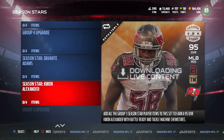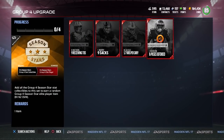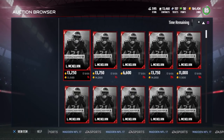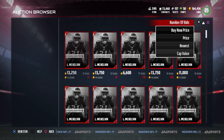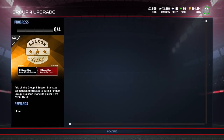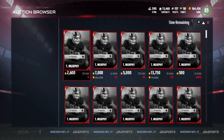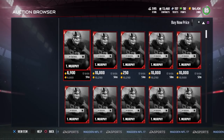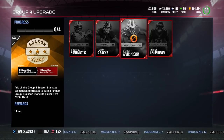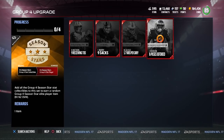Looking at the Group 4 update, each one of these players has a little collectible. You're going to get two of these for every time you complete the solo. The cheapest price on one of these collectibles is around $9,400 — and almost all of them go for at least around 9,000 to 10,000 coins. So if you got two at 9,000 each, that's 18,000 coins plus another 1,000 for completing the solo challenge.